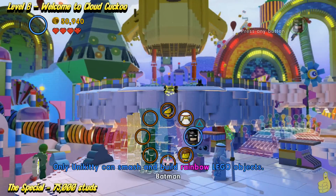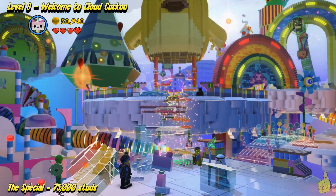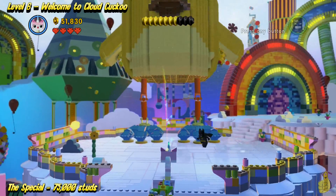All right, so you're in a rainbow egg. You need to roll down below to Unikitty and let her smash the face in of the egg. Then go ahead and get your boing on and get up top.